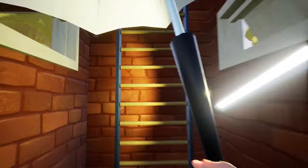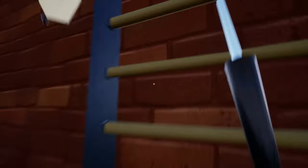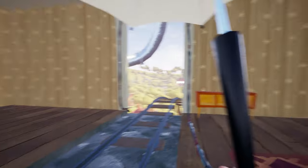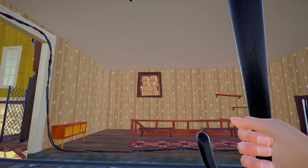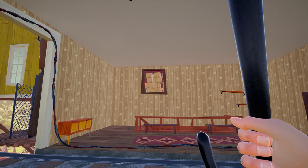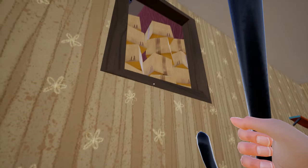Now I'm going to show you the green key location. First, enter the emergency exit ladder and go to the upper station. Here is the station, and from right here, if you look over there, there are some boxes on that storage box. There you will find the green key.